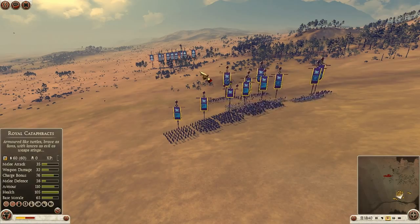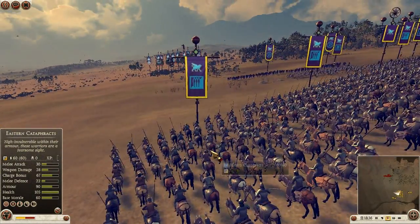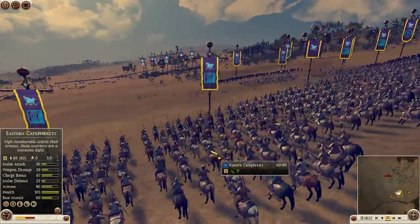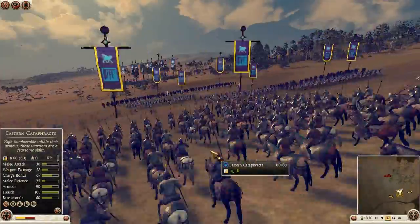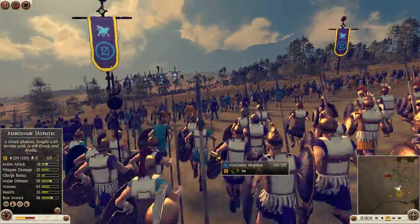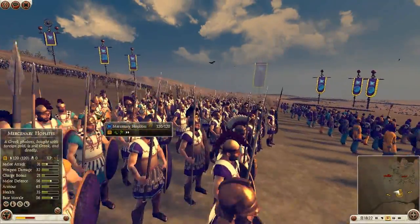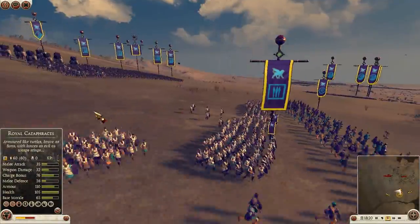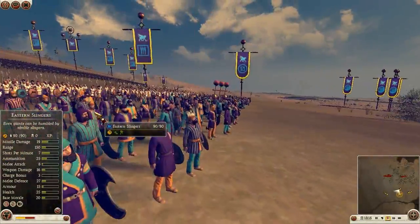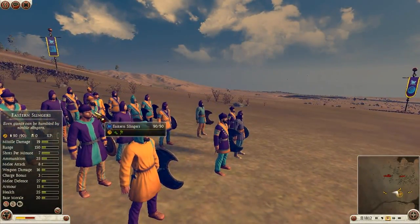I won't reveal any more of that until you see what's going on. I bought 5 units of Eastern Cataphracts — you always expect lots of these in the battle. I got 1 unit of Royal Cataphracts for my General, 5 Eastern Cataphracts, 3 units of Mercenary Hoplites. Now obviously these are not great Hoplites, but I can expect them to hold up enemy infantry while I do something else with my Cav. I also got 3 units of Eastern Slingers, which in my opinion are slightly better than the traditional Slingers.